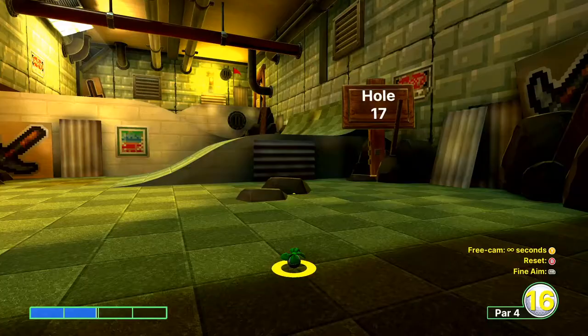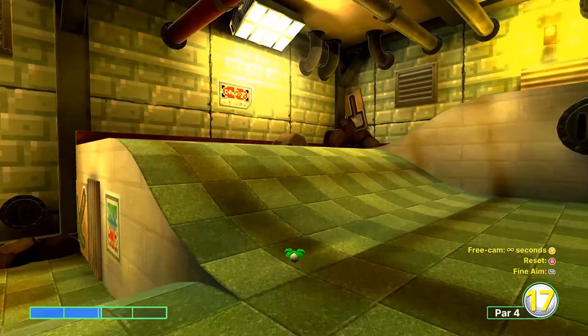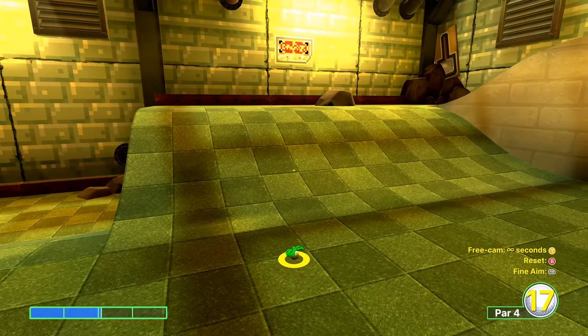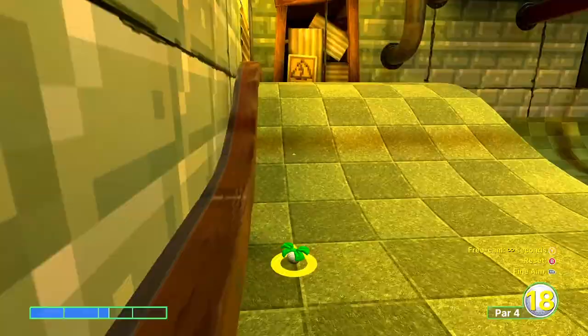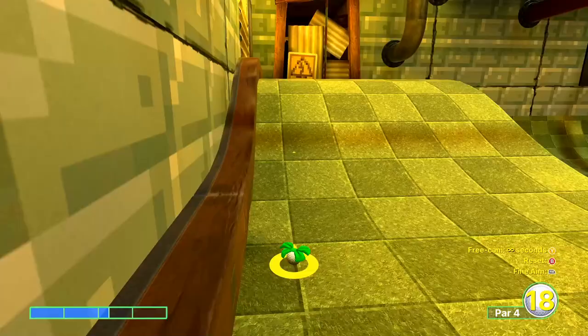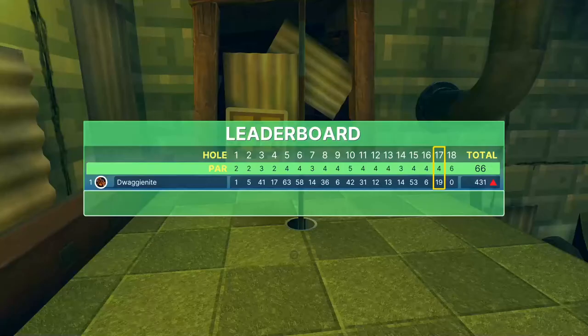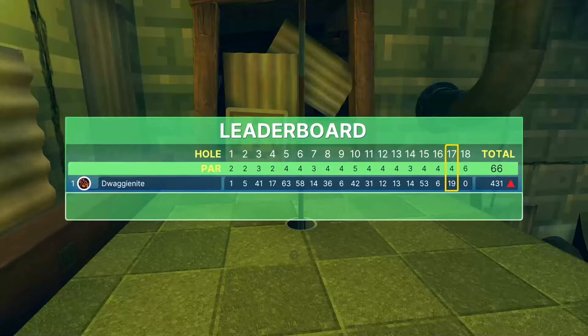For hole 17, we're going to go for a birdie or par. Go about just a smidge over two bars, aim at this rock, and it should jump us up to the next platform. Aim to the left of the rock and go about two and a quarter bars. Then when we get up to the top, go one and a half. In for a birdie — and if you do miss, it's a par.